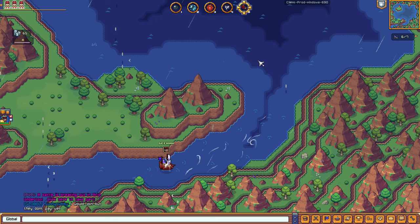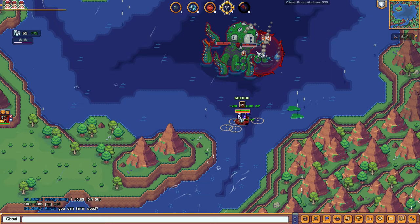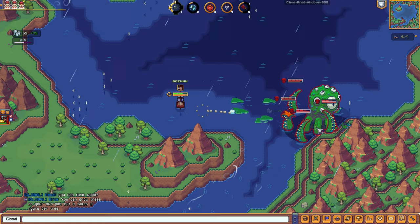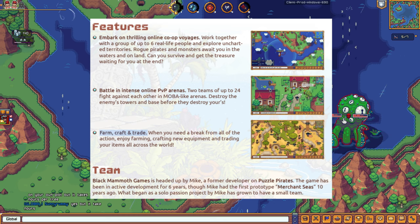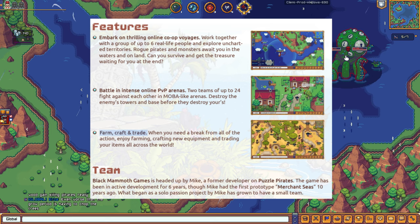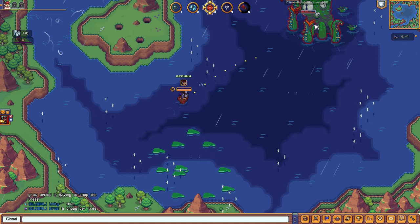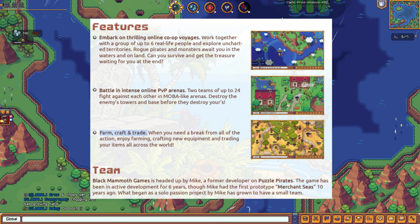Here's a summary of Arcane Waters: as you've seen in the gameplay, it's a pixel art pirate-themed MMORPG with farming simulation, action ship combat, and turn-based land combat. It's developed by Black Mammoth Games. Features include co-op voyages, intense online PvP arenas with two teams up to 24 players in MOBA-like arenas, and farming, crafting, and trading.